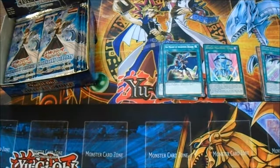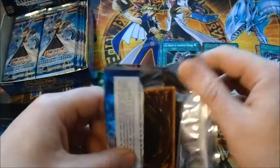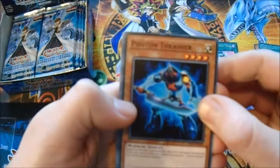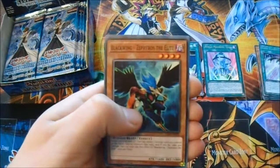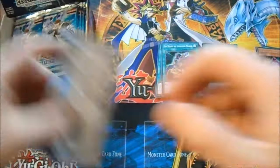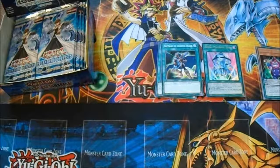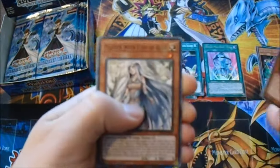One thing I noticed about this pack: in America, the foil comes before the Rare when you're getting one, but in our packs it comes after the Rare. Photon Thrasher. Kuri Photon. Black Winged Zephyrus Elite. Cyber End Dragon. Abyss Actors Comic Relief. That was ridiculous. I think the most expensive card in the pack - in the box, in the set - was in the first pack.